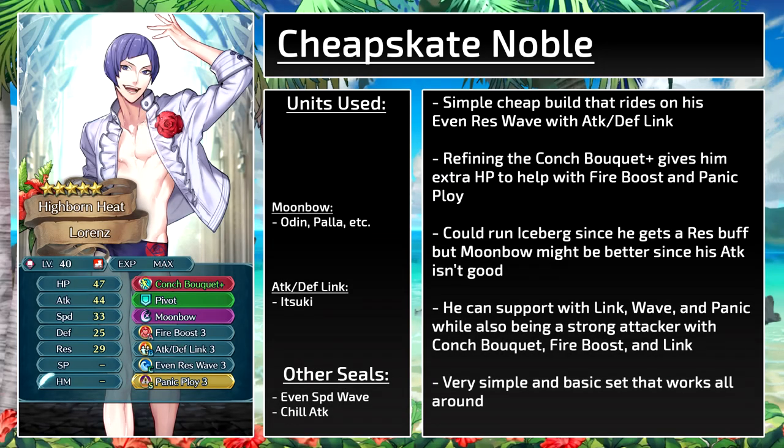First up is a simple, cheap build that rides on Even Res Wave with Attack Defense Link. It runs the risk of panic, but he gets 50 attack, 31 defense, and 35 res, which can be further boosted by the bouquet. Refining the bouquet gives him extra HP to help with Fire Boost and Panic Ploy. You could run Iceberg since he gets a res buff, but Moonbow might be better since his attack could use some work. He can support with Link, Wave, and Panic Ploy, while also being a strong attacker with the bouquet, Fire Boost, and Link.